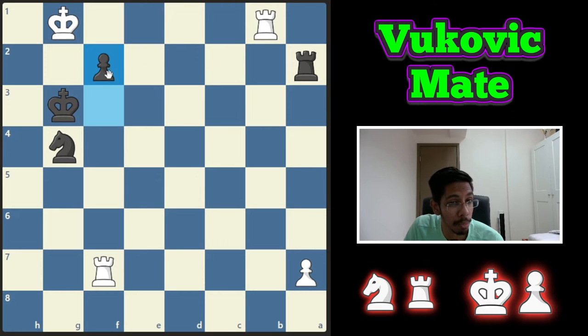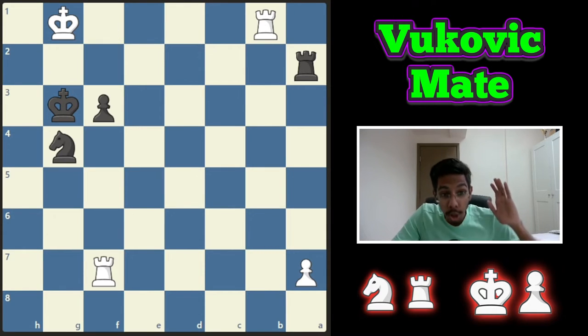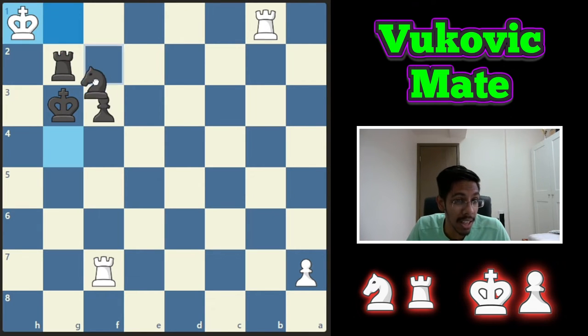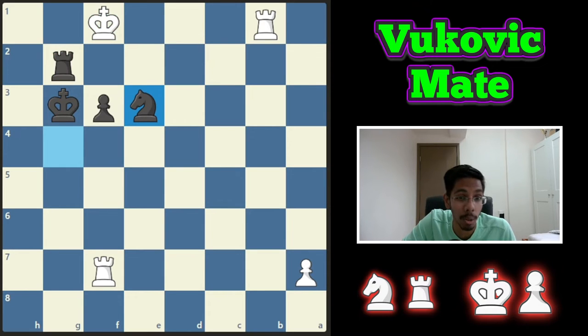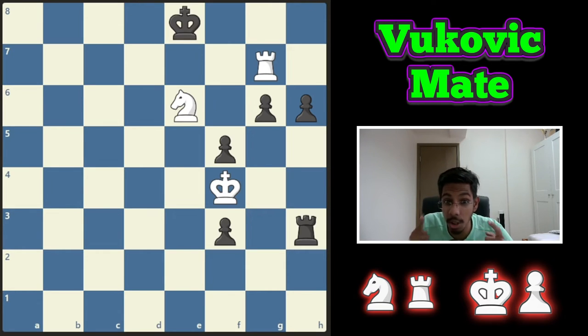One more time, black to play and win. Do you push the pawn or do you give a check? If you push the pawn thinking the king will move here — no, it's a mate for white, who can just sacrifice the rook, and after takes, this is not a win. So you start off by giving a check. If the king moves to the corner, the knight delivers a mate. If the king tries to run away, we give a check, king goes out, and then the rook, the knight, and the pawn deliver a mate.